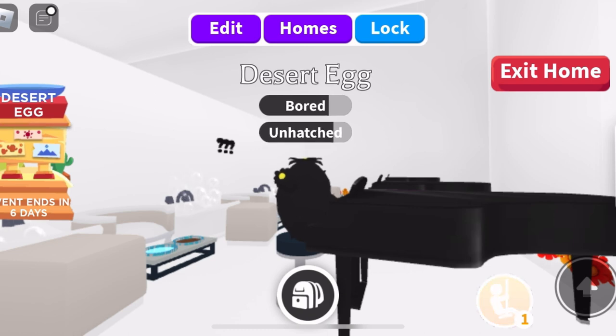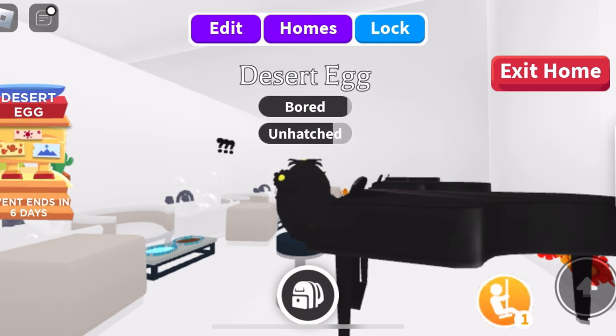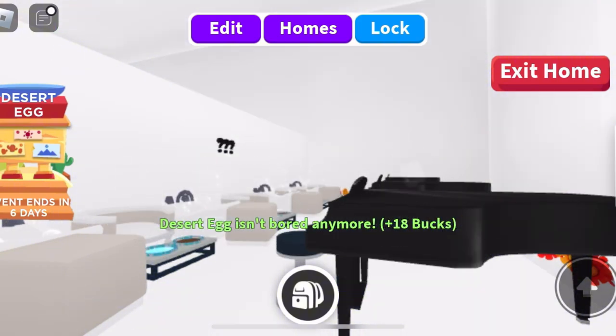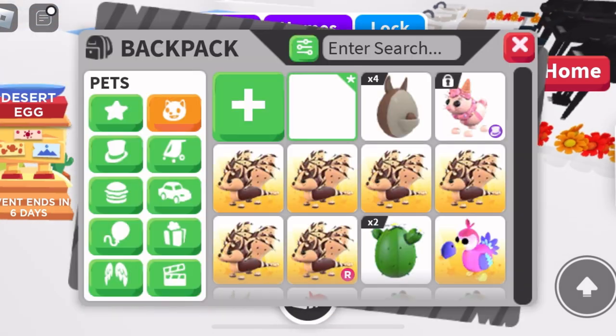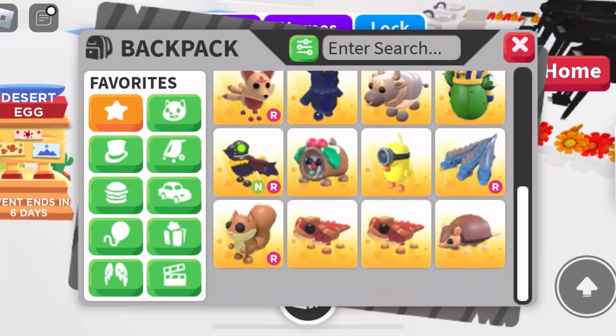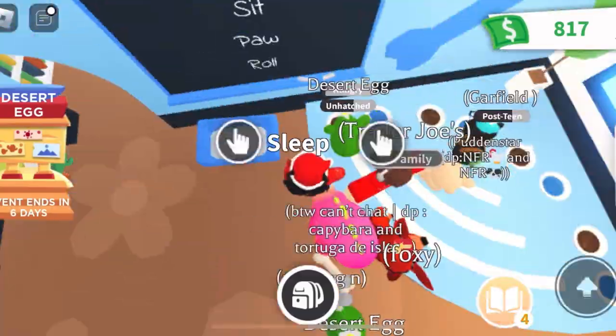This new egg is on its last task — maybe we can get something higher than a rare. We got a sand fish! Sand fish are actually common, but we didn't have this common yet, so that's okay. Let's open our next egg.